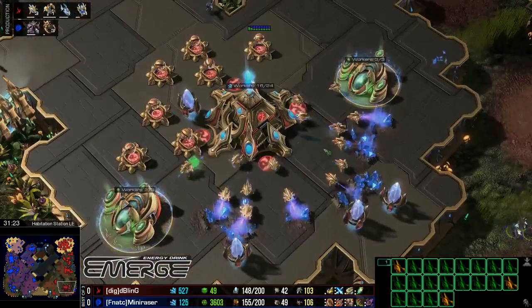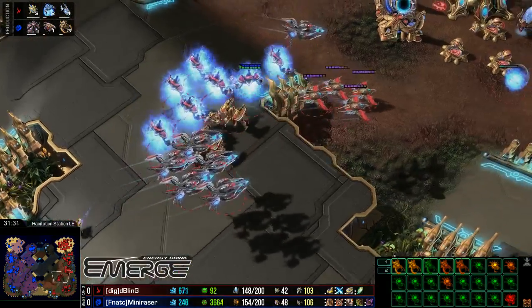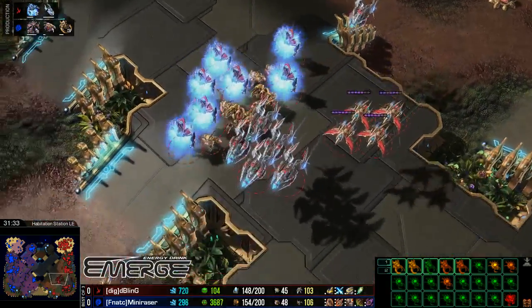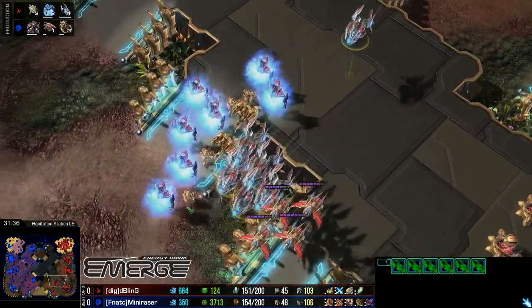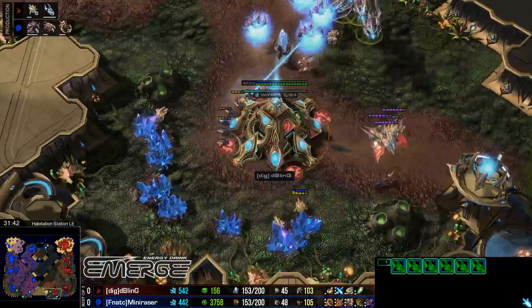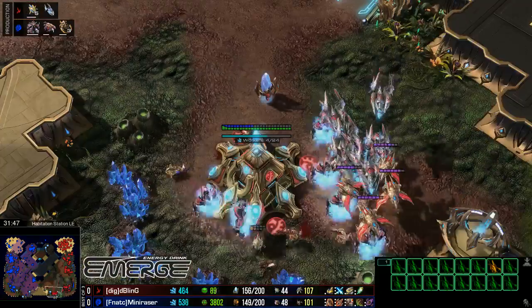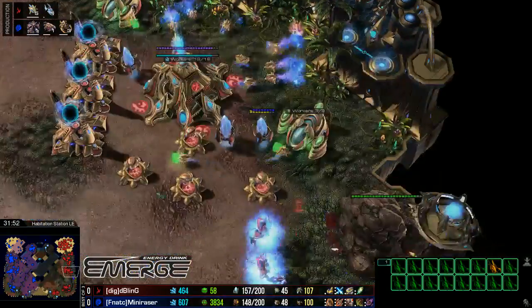I don't know if Ultras are the right call here — almost everything in Bling's army is good against Ultralisks: Archons which tank really well, Void Rays which do well against Armored, and Immortals which are a straight-up hard counter to Ultras. It's an interesting choice. I love the way Mini Razor is continuing with this Speedling aggression though — they're 3-3 with Adrenal Glands, so they deal a ton of damage.